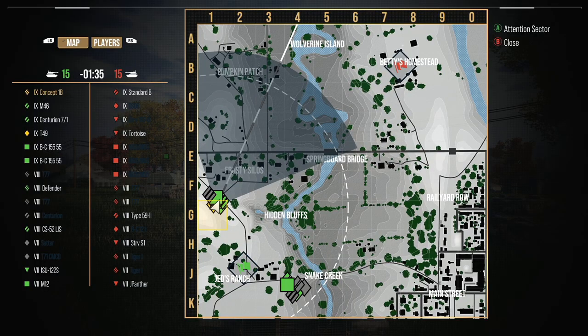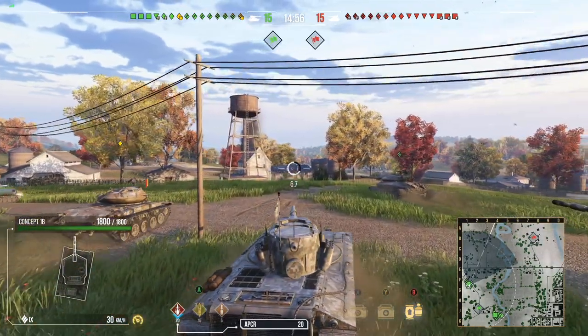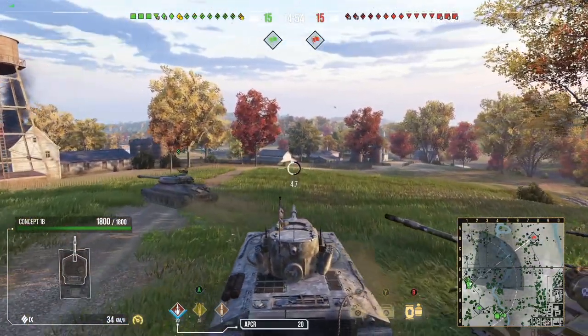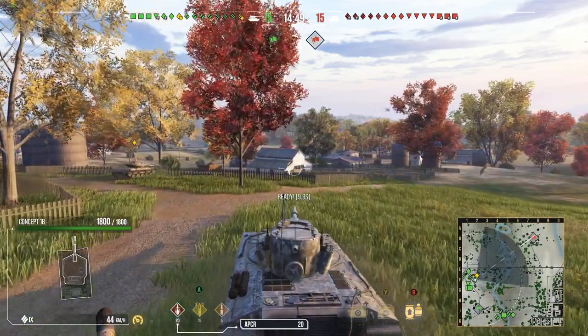Today, Concept 1B — I've been putting a lot of matches into this tank. Within the past week, I'd say I've put in probably 20 to 30 matches inside the tank, and I'm really starting to like it. Even though you have a lack of DPM with that 10-second reload — or 9.9 seconds with a fully maxed-out crew, gun rammer, and premium consumable — your DPM is not the greatest. You're not made to go brawling against a medium tank or even another heavy. Your DPM is just not fast enough to handle it.